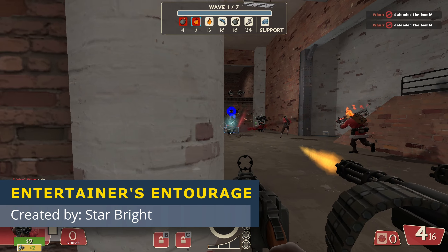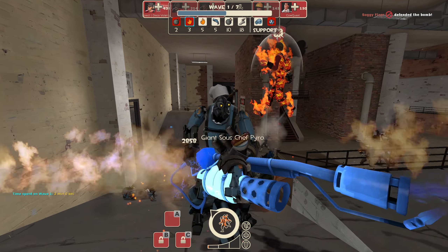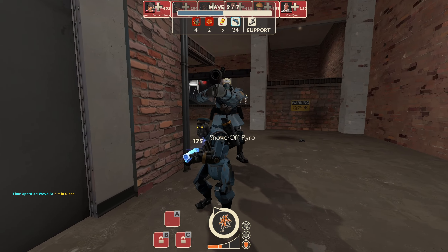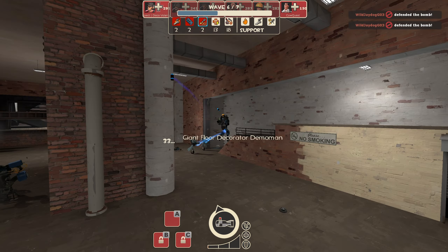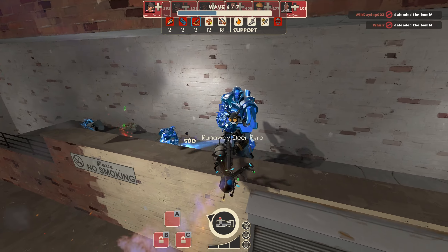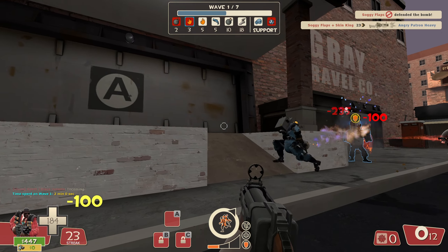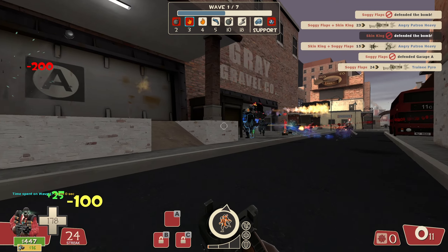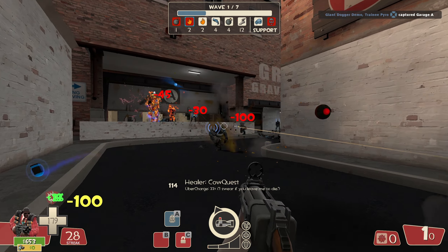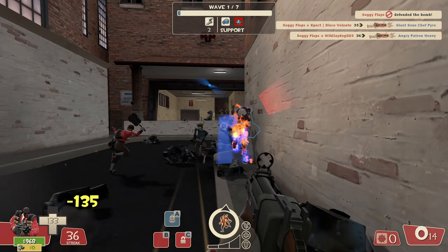Moving on to third place, we have Entertainer's Entourage. First, I want to compliment this mission for making itself stand out among the rest. Every single robot here has unique cosmetics, and their names have been changed up. Even each wave has its own respective themes — wave 3, for example, has a sports vibe, and wave 6 has a winter holiday theme. The first wave introduces us to gatebots that draw part of our team's attention away from the main wave. The robots here provided a reasonable challenge for an introductory wave and actually managed to capture the first gate. The ending of this wave seemed to have stragglers at the end, which took a while to finish.